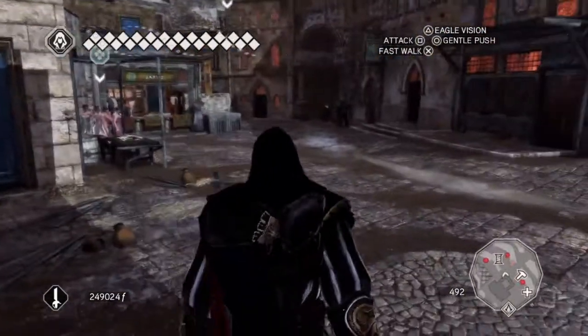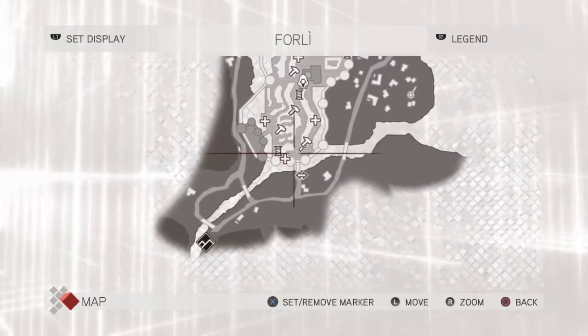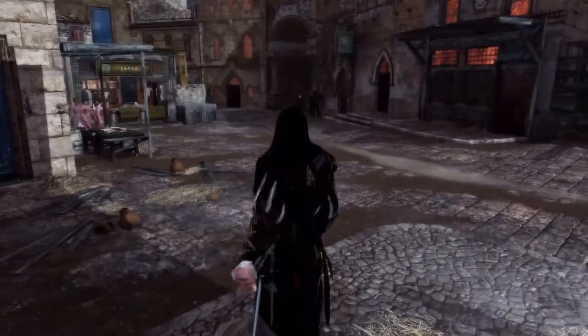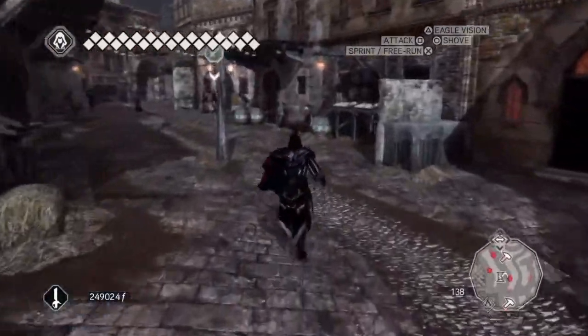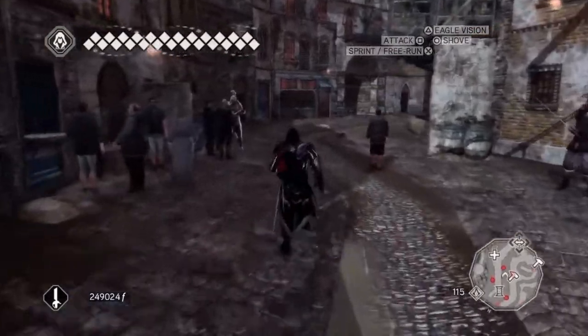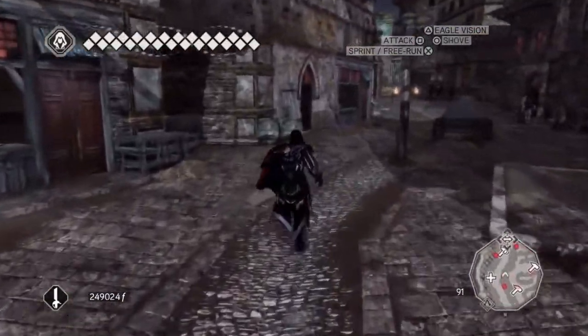We're on glyph number 9 and we find ourselves here in Forley, but this is not where we need to be. We need to go out here to the fast travel place. We got the last one in Forley in the last video, so now we're heading out to the fast travel and going to go to Tuscany.